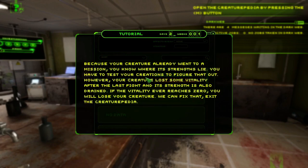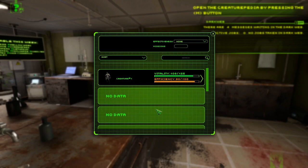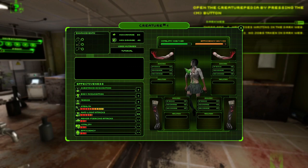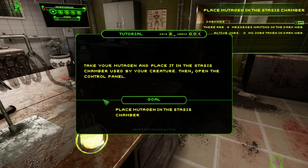Open the Creaturepedia by pressing N and click on your mutant to check its status. Your creature already went on a mission so you know some of its strengths. However it lost vitality after the fight and its strength is drained — if vitality ever reaches zero you will lose your creature. Checking stats: enhancements, minimum/max damage, stealth, vitality, terror, body acquisition.